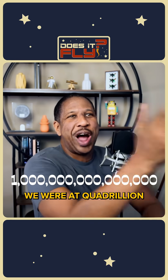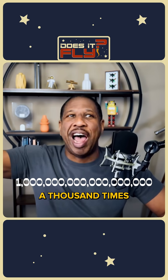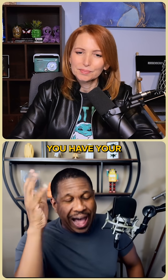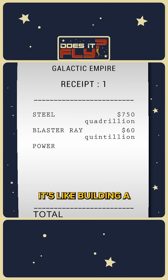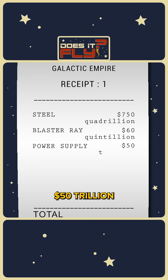So last time we were at quadrillion to build the structure — building the laser is a thousand times more expensive. Suppose you have your structure built and your laser built; you still have to power the laser. It's like building an energy grid for planet Earth, about the same thing. That's cheap by comparison — $50 trillion.